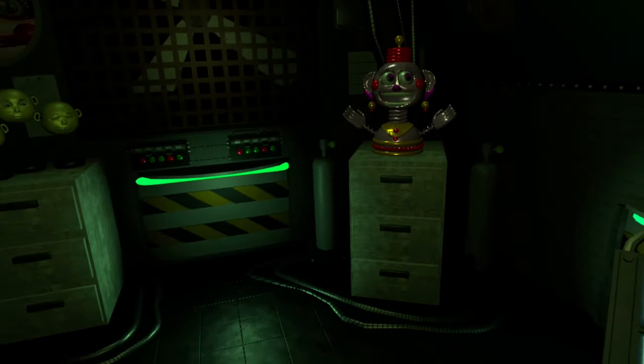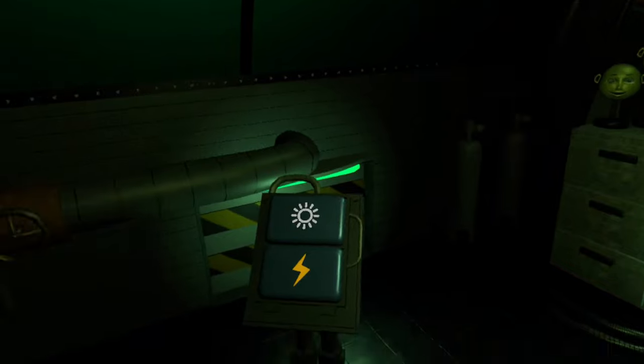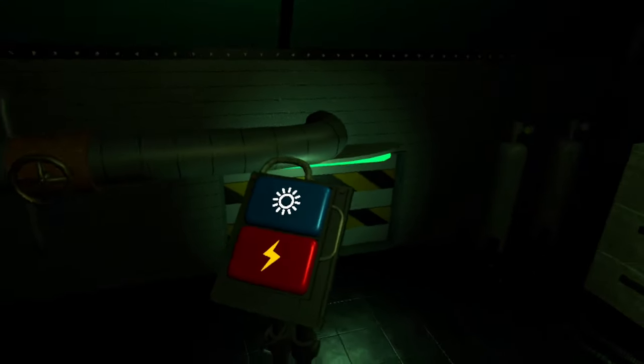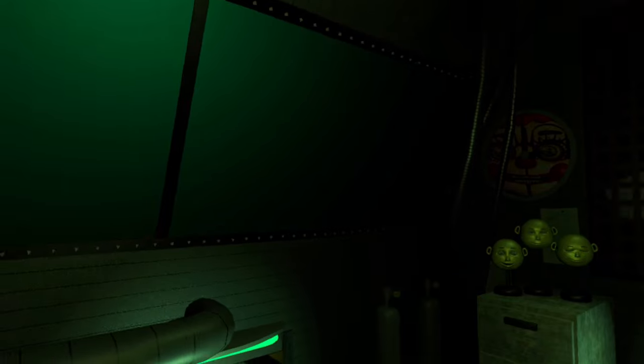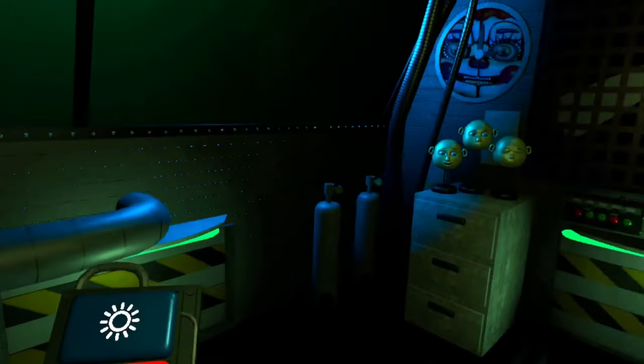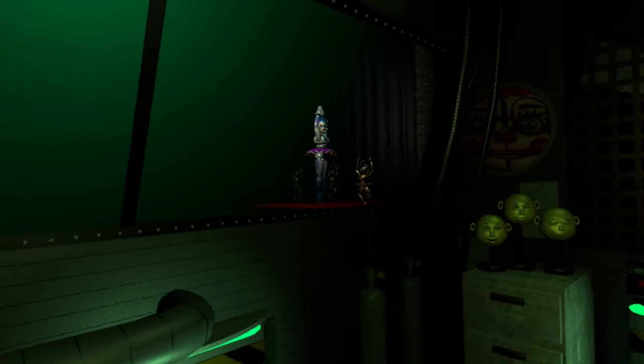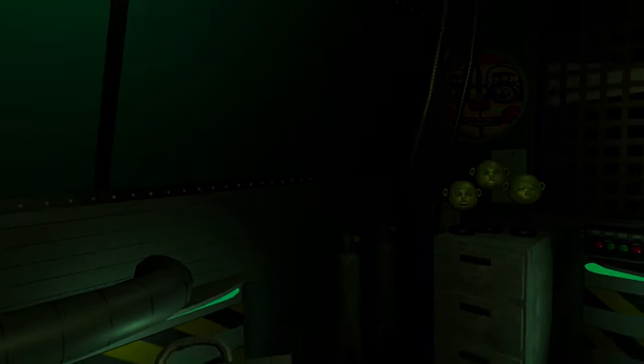Jumpscares are a staple of the next game on this list, and that's Five Nights at Freddy's Sister Location VR. This is a fan-made port of the game with the same name that sees you as a nighttime technician who goes against evil animatronics. It's actually a really fun, popular free game that I would recommend, especially if you're looking for a free alternative to Help Wanted 1 and 2.